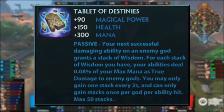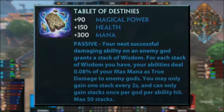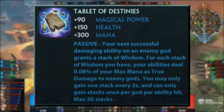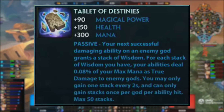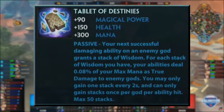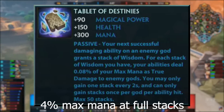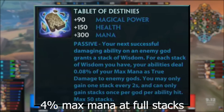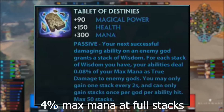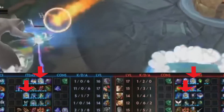Next up, we have definitely one of the better items I've seen in this reveal so far, which is Tablet of Destinies. This is a new mage item that leverages mana for damage. With 90 magical power, 150 health and 300 mana, the passive stacks up on damaging enemy gods with abilities. These wisdom stacks make your abilities deal an additional 0.08% max mana as true damage per stack. These stacks are permanent and can only be gained once per god per ability and once per 2 seconds. This caps out at 50 stacks, meaning you will be dealing 4% of your max mana as true damage on ability hits once fully stacked up.